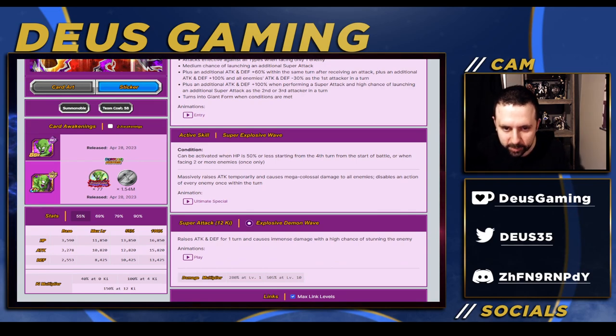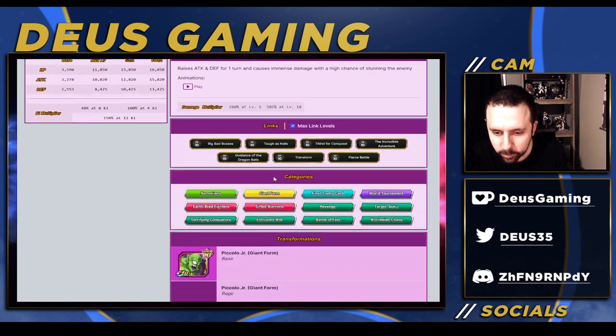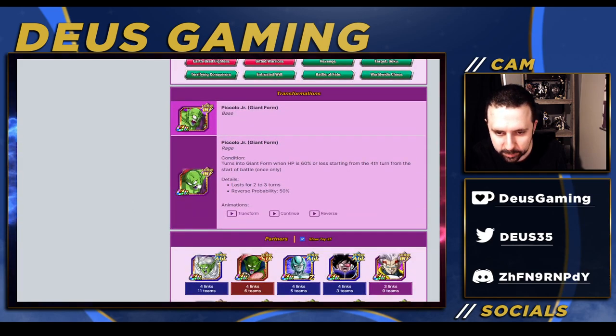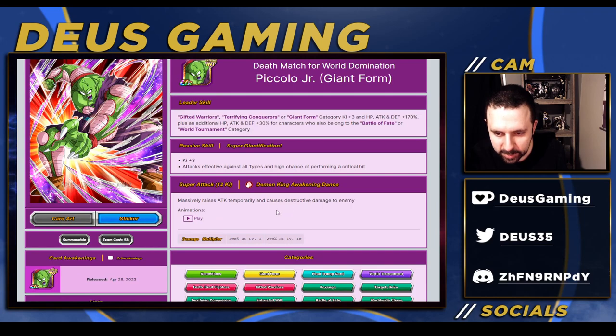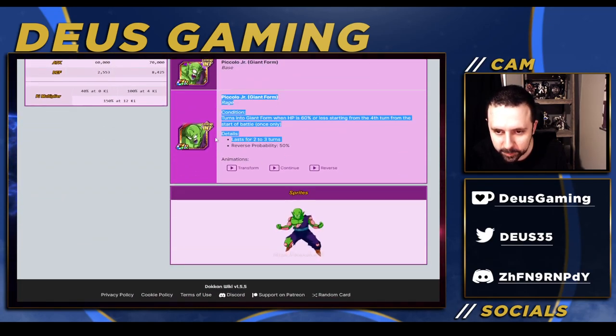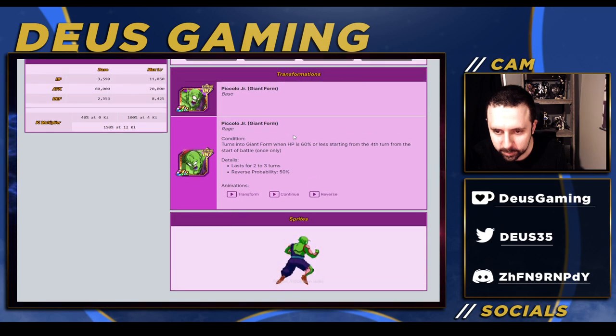His active skill is becoming the talk of the town because you can use it on the first turn pretty much, because you're gonna be facing two more enemies in a World Tournament, for example. So you're gonna use it on the first turn - it's AOE damage, very good. His Giant Form raises attack, has destructive damage, and is effective against all types.